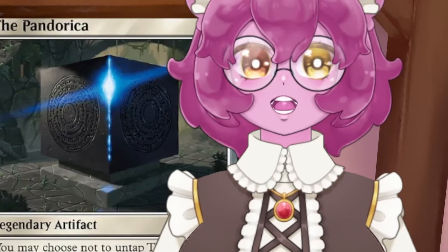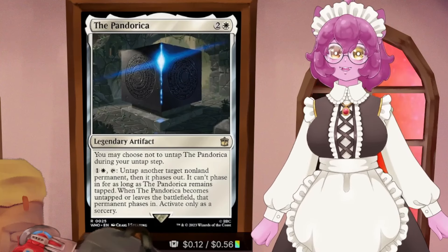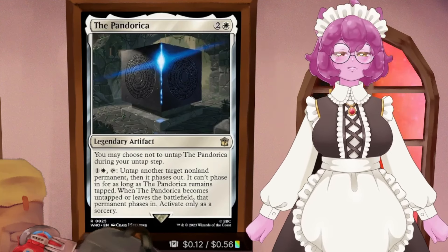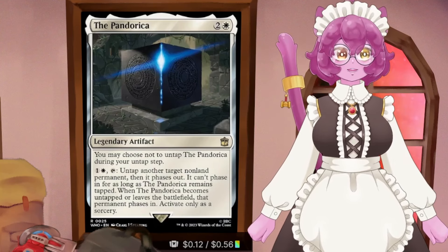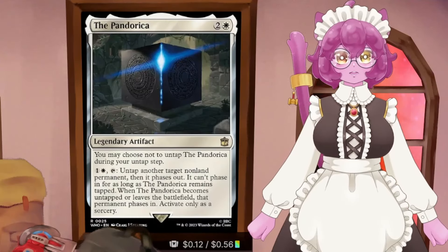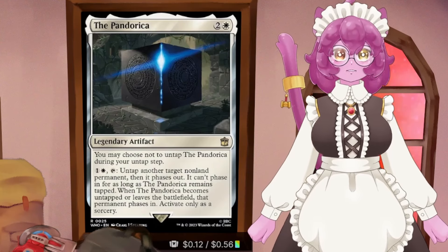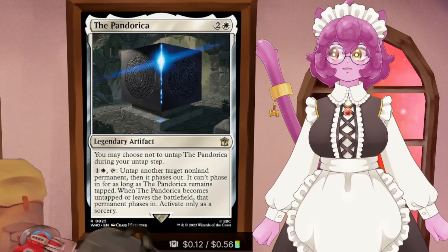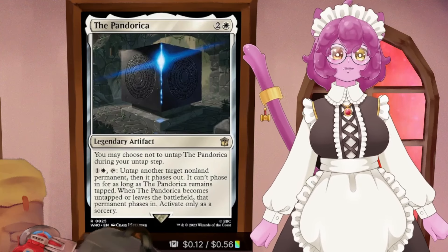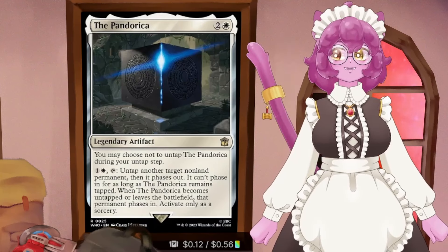In the phasing section - you probably didn't expect us to phase out at this budget, but we have ways. Pandorica lets you choose not to untap it during your untap step. Pay two at instant speed and phase out any non-land permanent, which can't phase back in as long as Pandorica remains tapped. You can use this to turn off a commander, stop infinite combos, or protect our commander from board wipes. When you phase a card, it does not regain summoning sickness, does not enter the battlefield, so our commander maintains its feather counters because it's not leaving or entering the battlefield.